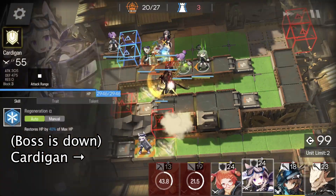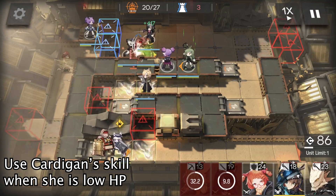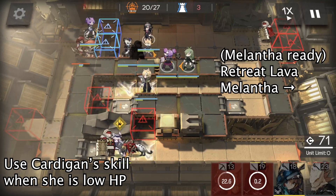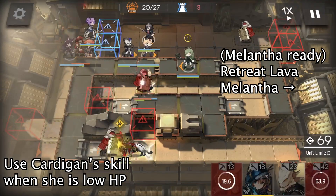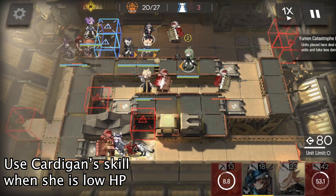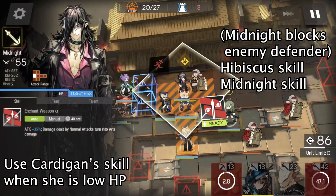When the boss is down, we deploy Cardigan here facing right to block some enemies. We keep using Cardigan's skill whenever she has low HP. When an invisible blade comes from the left lane, we deploy Beagle to block this enemy. When Melantha is ready for redeployment, we retreat Lava and deploy Melantha here facing right to kill this assassin. Sometimes Cardigan's HP bar is blocked by the enemy's HP bar, so we need to manually check Cardigan's HP and use her skill when she is low.